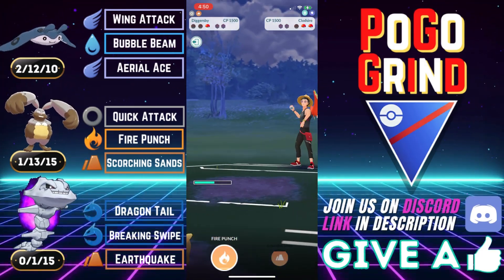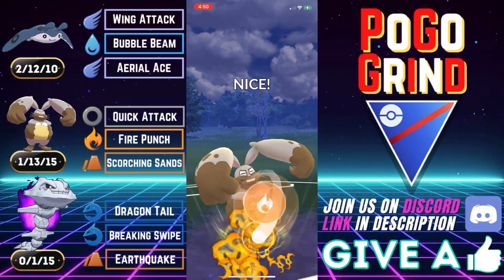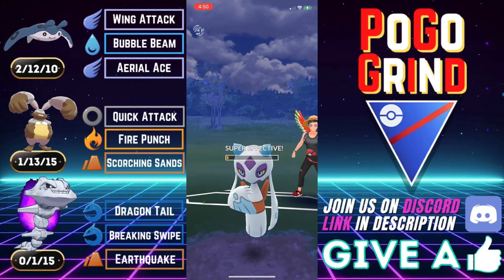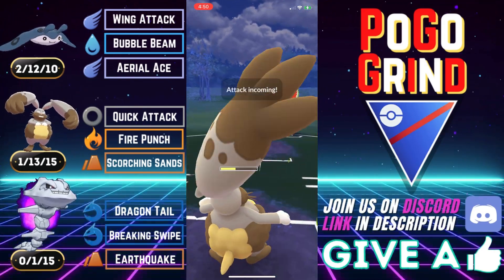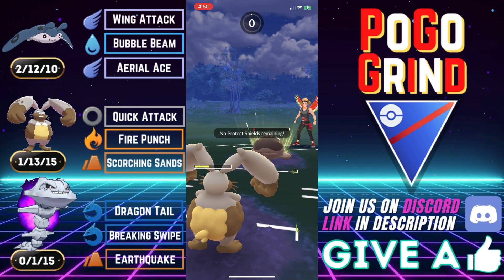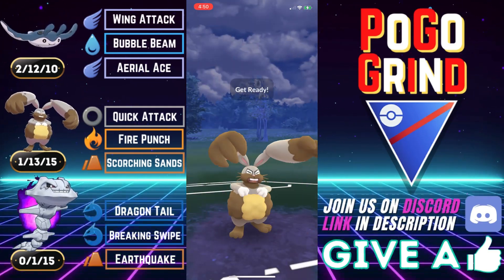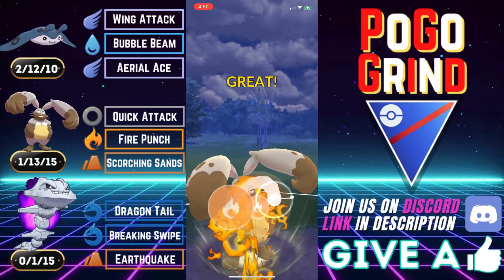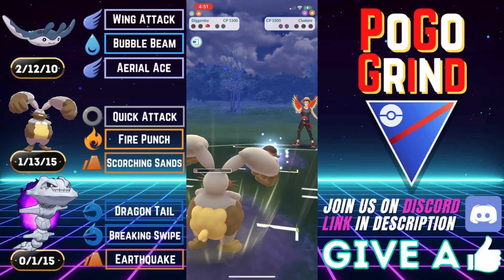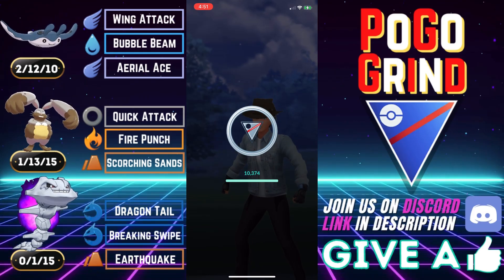They shield the Scorching Sands — wouldn't have KO'd but would have effectively ended the match. We shield the Earthquake even though we do live it. What I don't want is to get in an uncomfortable health range where Frostlass can outpace us to another Avalanche or farm us down. So we go for the Fire Punch. I know they are five off from their next Avalanche, so we can only throw four quick attacks. We take out the Frostlass, survive the Earthquake, and finish with a Fire Punch — Diggersby putting the team on its back.